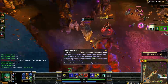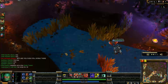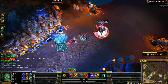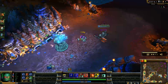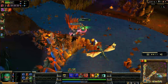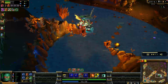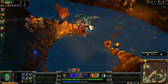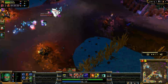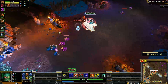Now we just got a double kill, and the great thing about Scion after level 6 is that you can take objectives really easily. Lee Sin starts Dragon, I stop the push going on mid, and then I go ahead and help him take Dragon, because with your ult, you not only take Dragon really fast because of the attack speed, but you heal all of your teammates around you. Lee Sin had less than 200 health, but by the time we finish taking it, he's got over 600 just from my AoE lifesteal return that is part of my ult.